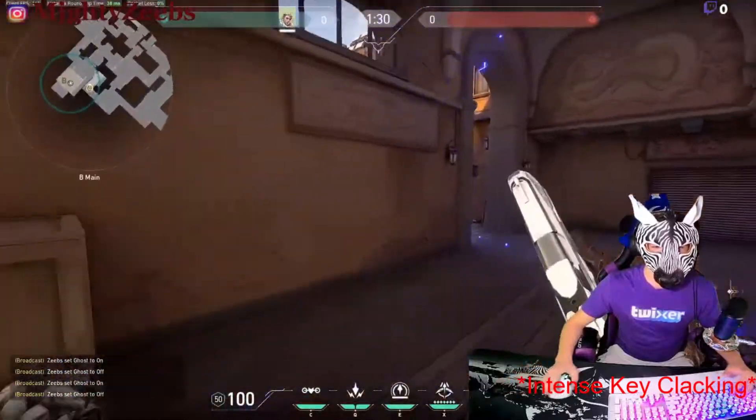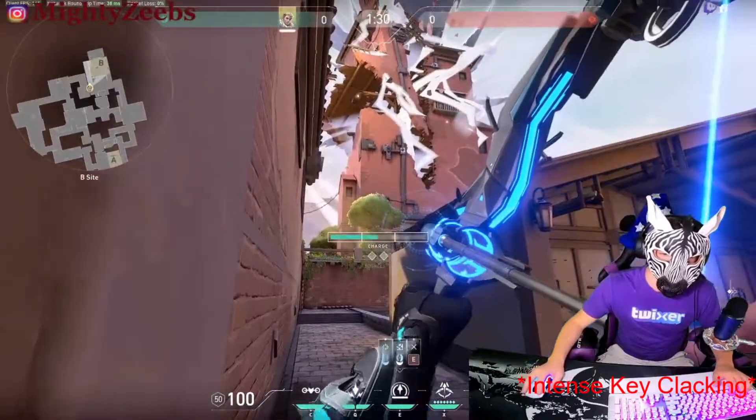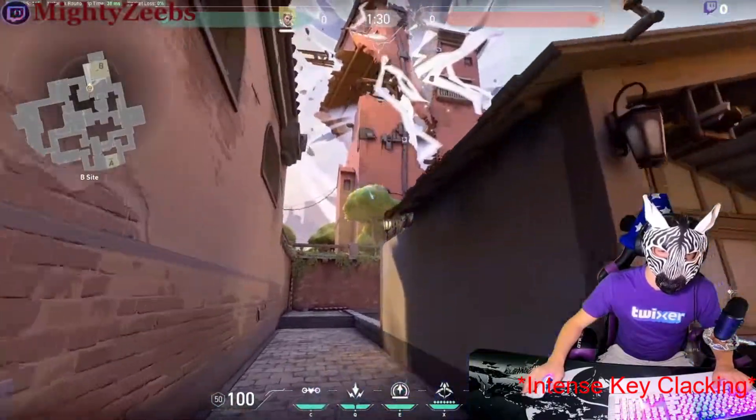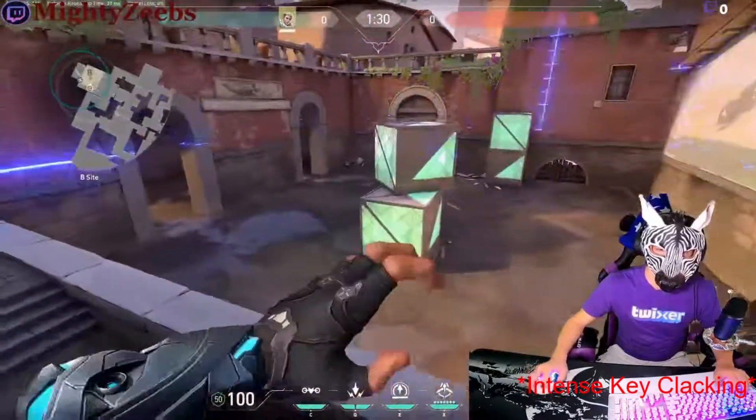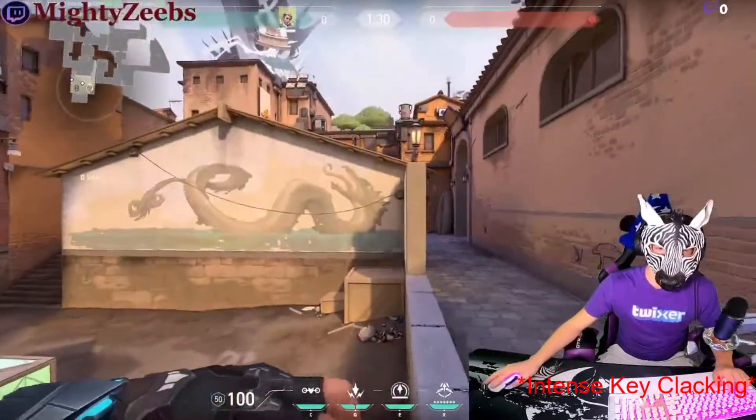After you throw both your shock darts, you have plenty of time to come out here and kill whoever's left. I do recommend you keep your recon dart and throw it on this tree, which will reveal anyone still by bomb. It won't show this or this, so be prepared for that, but it does clear the area.